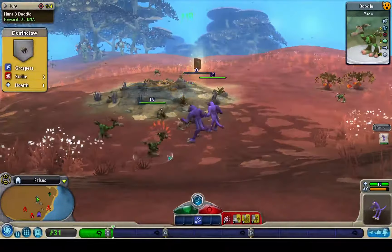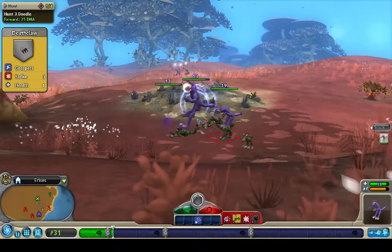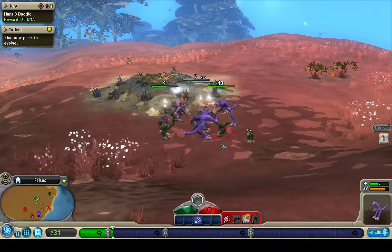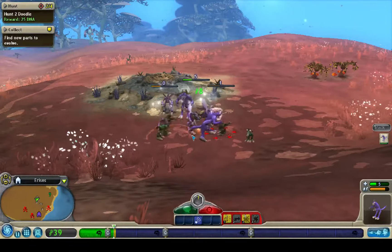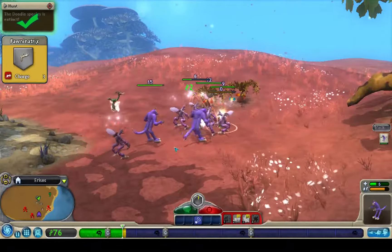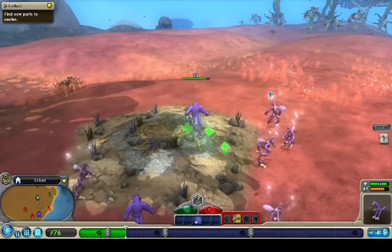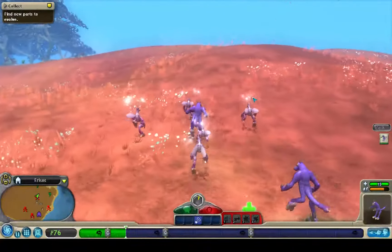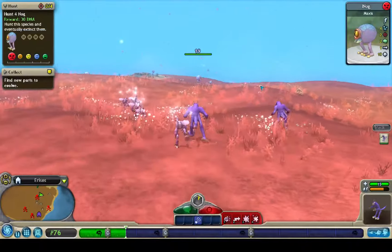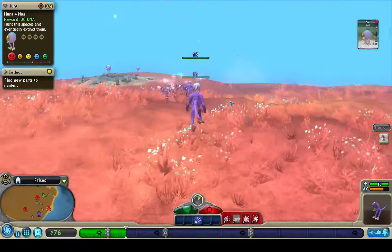I don't use this very often but it is useful. Because we were an omnivore in cell stage, we have summon flock. Using summon flock, we get a bunch of these guys — basically we get a bunch of extra pack members which is a big help. Kill the baby. I know I'm awful, I feel bad, but progress is progress. So now we have extra pack members. We can find the next nest. These little question marks are unknown species on your map.